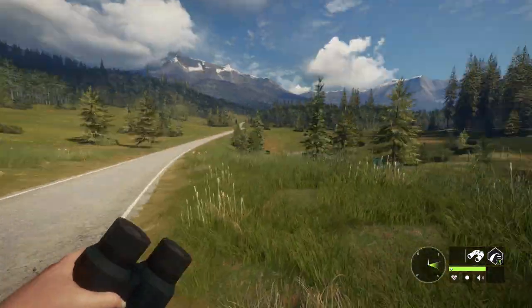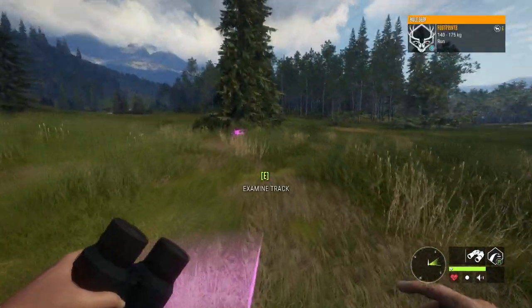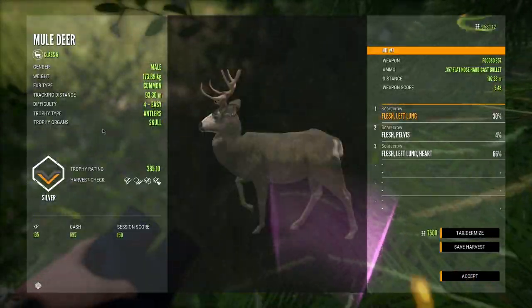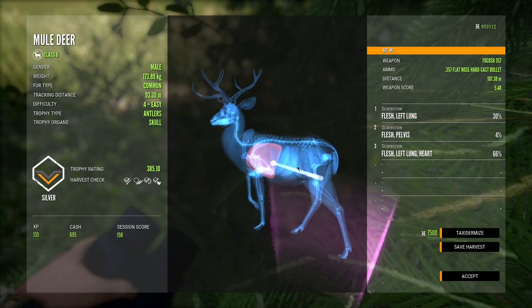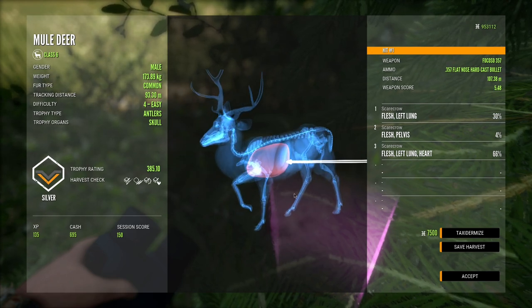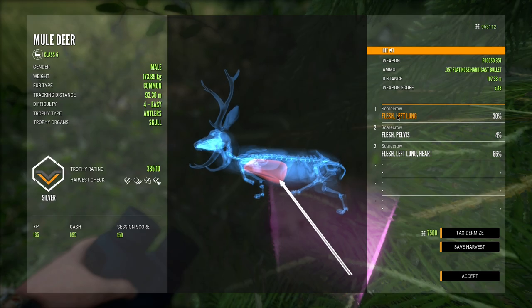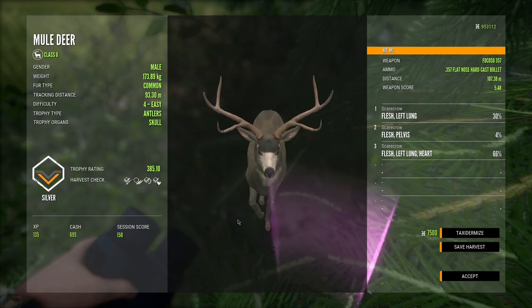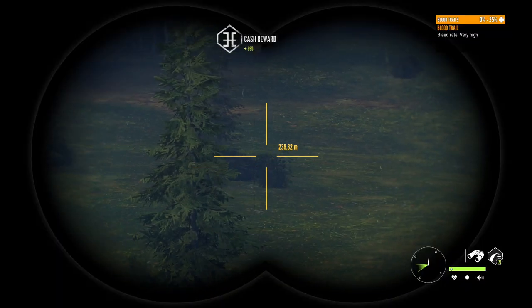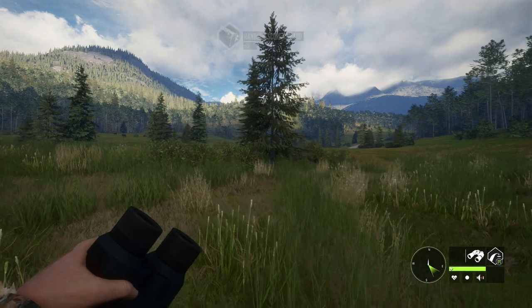At least the .454 can handle long range shots. Looking at the hits, one was actually a vital shot so we probably didn't even need that third shot. Turns out the .357 did hit lungs — it just kills extremely slowly. We waited a good 15 seconds after shooting and the health was still barely going down. That just shows how weak the .357 really is in Call of the Wild.